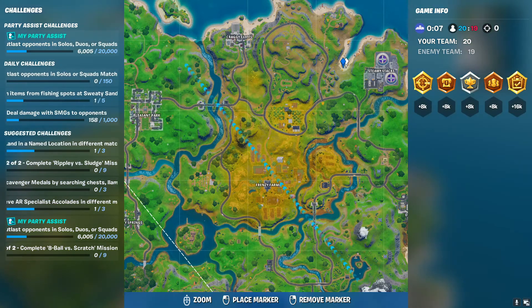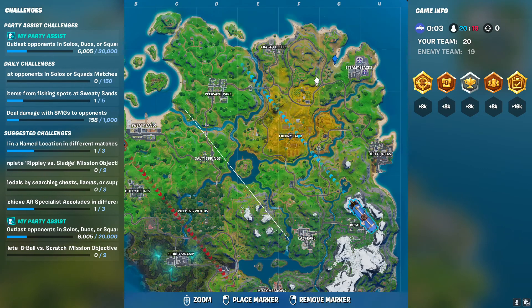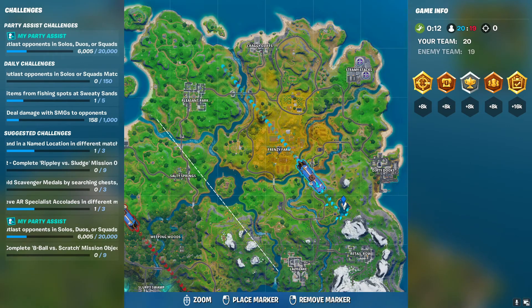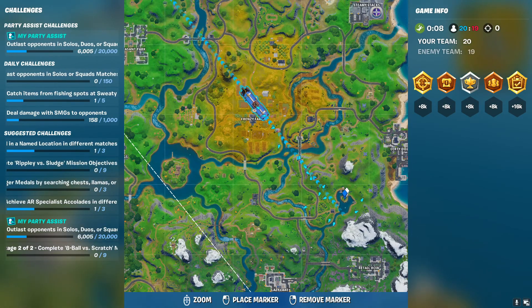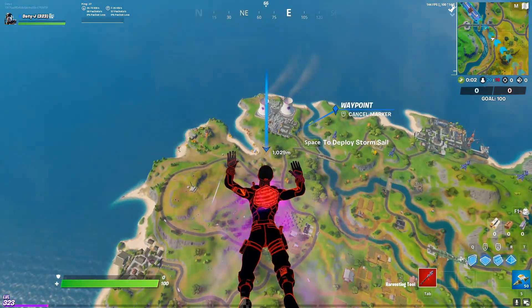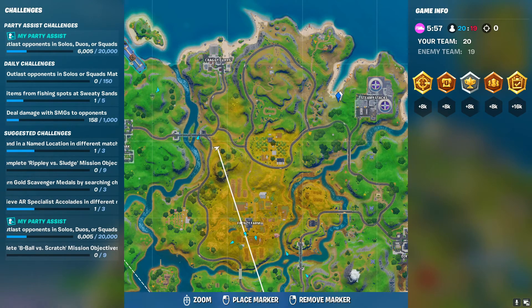Another place is on the left side of Steamy Stacks — that's the Beach Bus, so you can visit the Beach Bus there. The last one is a little bit left-south of Dirty Docks, and that is the Lake Canoe. Since the bus has already passed, I'll jump off and head to the Beach Bus location.